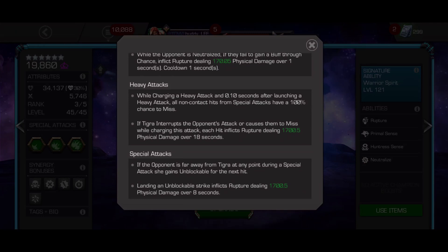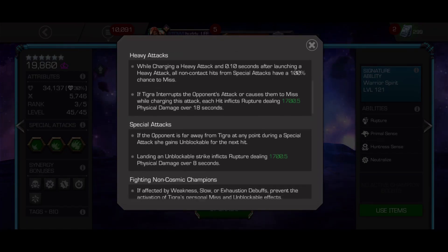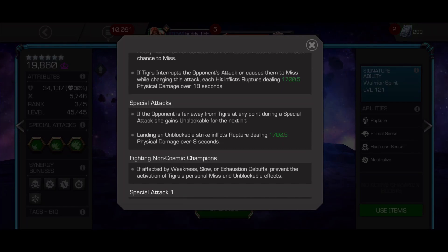She can charge her heavy to cause projectile hits on special attacks to miss. She also applies her rupture debuffs by using her heavy to interrupt the defender's attacks. You want to use her heavy to cause miss and counter attacks as much as possible to stack ruptures and gain power. Tigra's special attacks are unblockable if you throw them from a distance, so normally you will want to dash back and immediately throw your special.